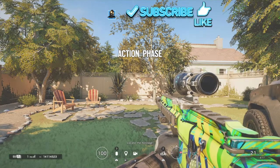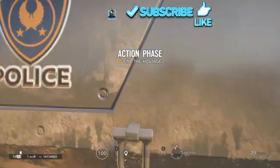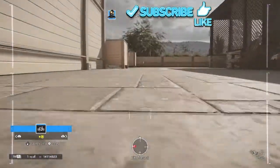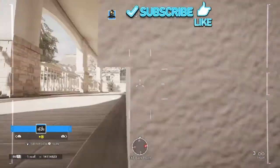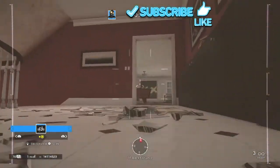I've already showed you the drone so I won't go through that again. For keyboard and mouse, use WASD to move the drone. One thing to note: her drone cannot jump.